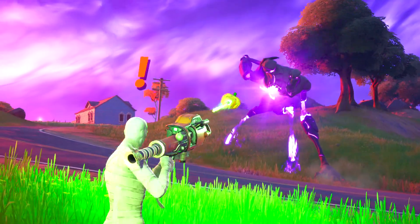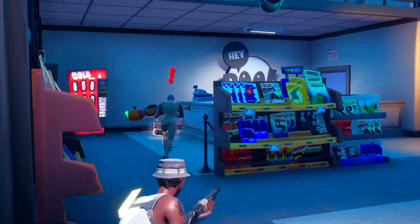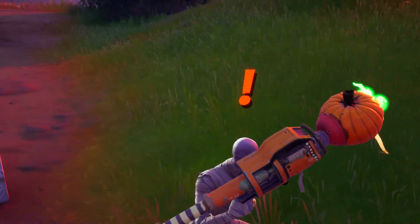We're also gonna see a new Halloween boss in the game, which is codenamed as Freaky. This is actually gonna drop a new Mythic item, and along with that there's also gonna be a new Pumpkin launcher that you will get once you defeat the boss.